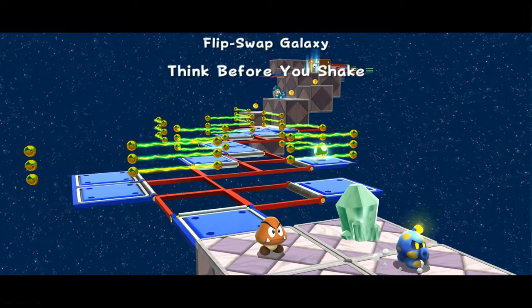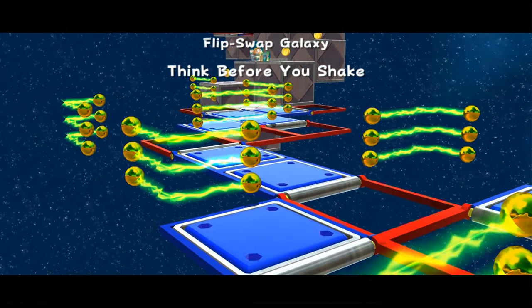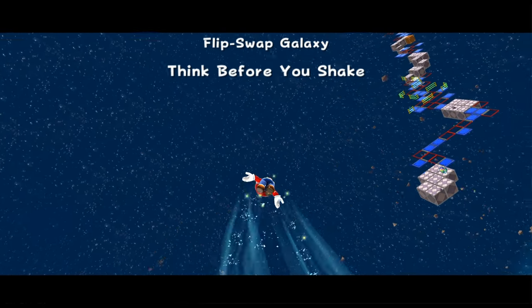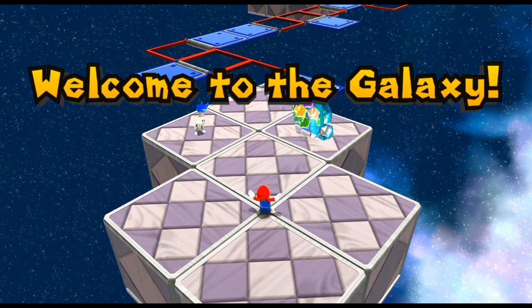Think before you shake. You cannot force me to do anything. There's boxes. A Goomba was crystallized — that's pretty sad. I feel like I've seen this before. It's like a whole level of this, huh? And then there's a bunny rabbit.